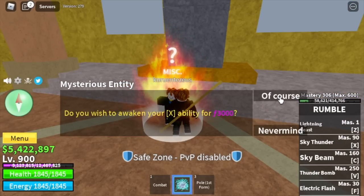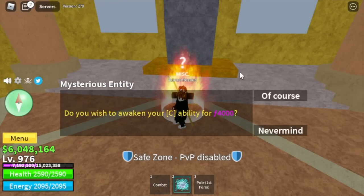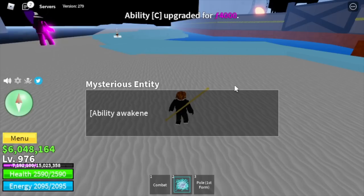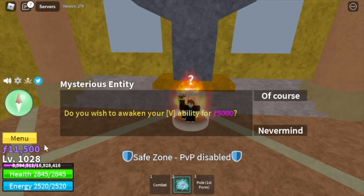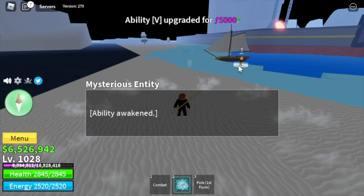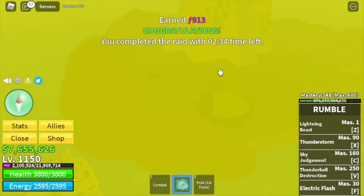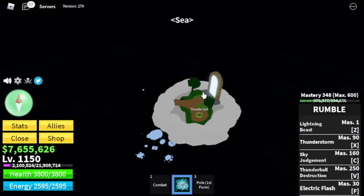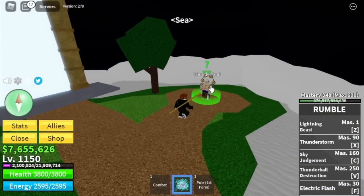Here comes the good part. After awakening all the skills, if you enter the raid and finish it, you will be able to enter a new area. So after finishing the V skill, let's finish another raid, and after that, you will be teleported to a new area. And in that area, you will see the Thunder God. It is obviously different from the NPC that will awaken your skills.